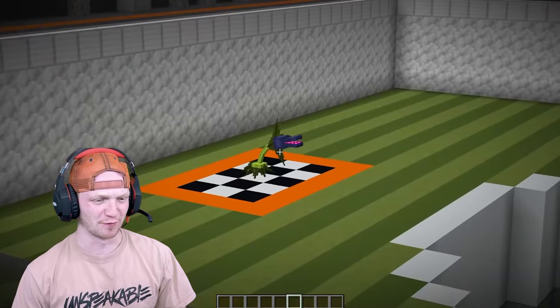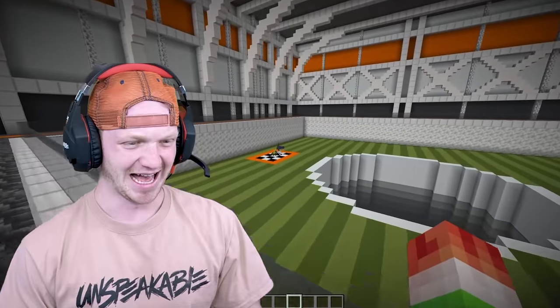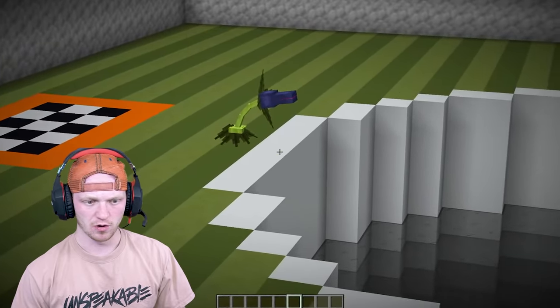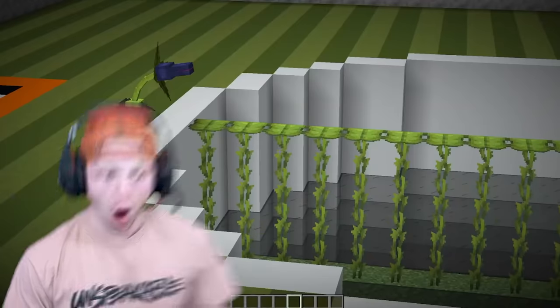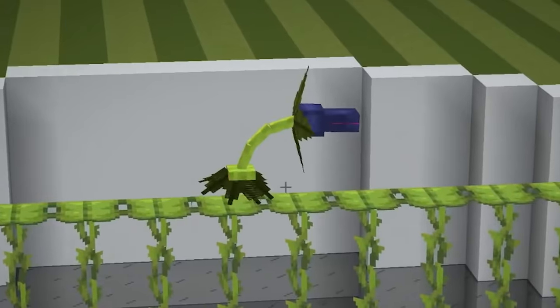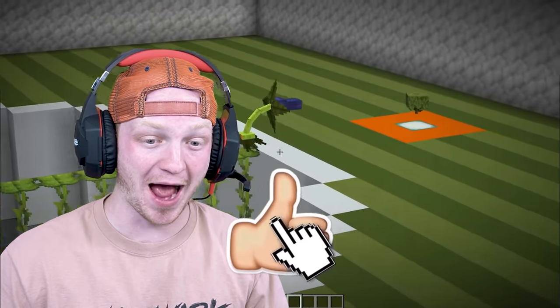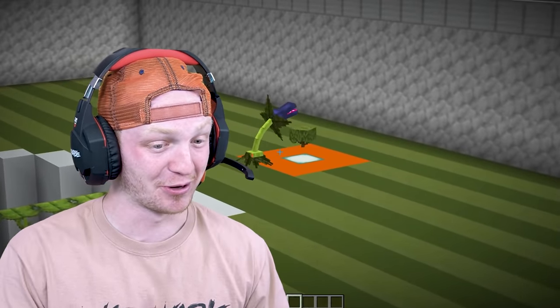We also have some interesting mobs today. This is our first one — it's a plant. Isn't he beautiful? Here he goes. What is he going to do? Oh, big brain! Leave a like on this video if you guys want me to do more IQ testing. That was pretty impressive.